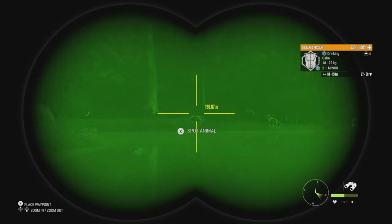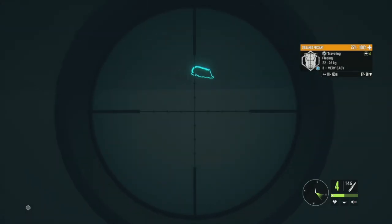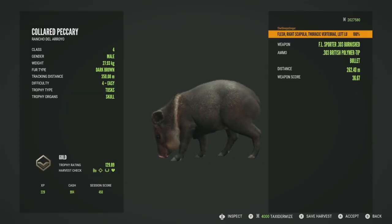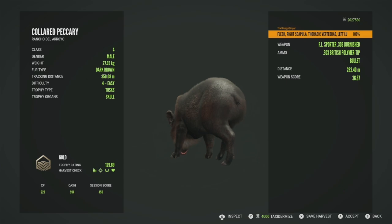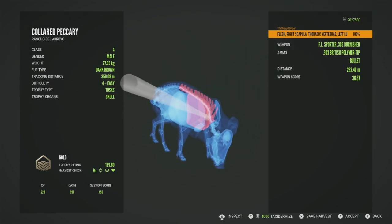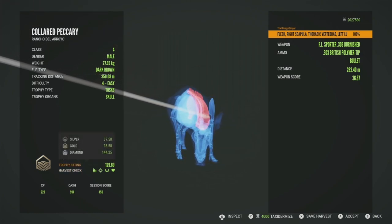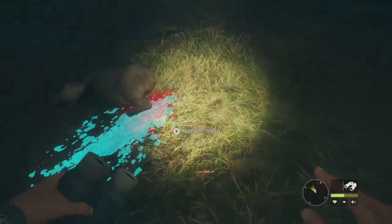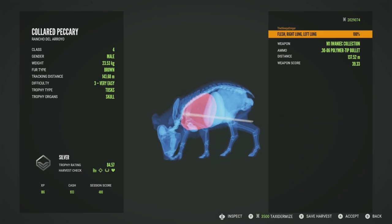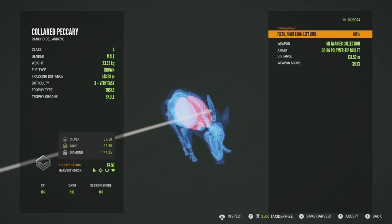There's a couple level threes and level twos we can get. Let's focus on the level three male — he goes up to 98. We'll use the M1 this time. We got vital blood and dropped him, but he'll only be a gold at 129.89 — just not close to diamond. We got him in the right scapula, thoracic vertebrae, and the left lung. The level three we picked up is a silver at 84.57, hit in both the right and left lung. Gold for them is 98.50, so he had a ways to go, but he's a very big level three silver.